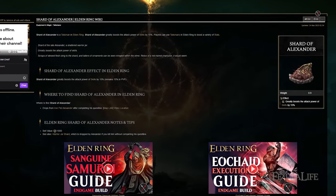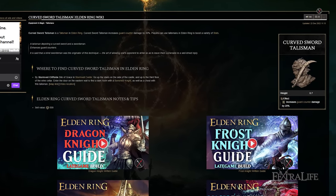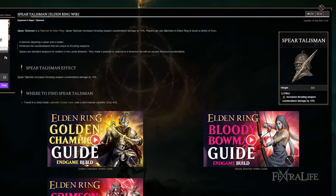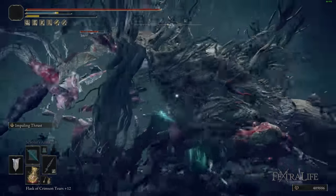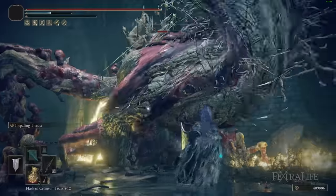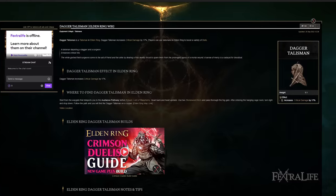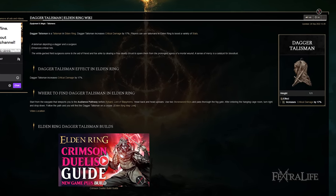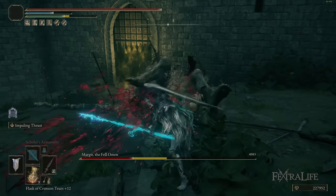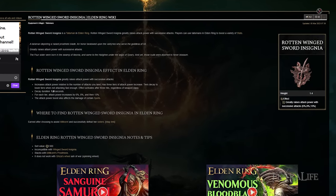For Talismans, we have Shard of Alexander, which boosts either Ash of War. We also have the Curved Sword Talisman, which increases block counter damage, and the Spear Talisman, which increases counter damage when you hit enemies with thrust damage while they're coming forward in their attack animation — that happens a lot with this aggressive build. If you're using the Impaling Thrust setup, I also like the Dagger Talisman for increased critical damage on follow-up attacks. But I would swap that out for the Rotten Winged Sword Insignia if you're using Repeating Thrust, to get your attack power boosted each time you hit.